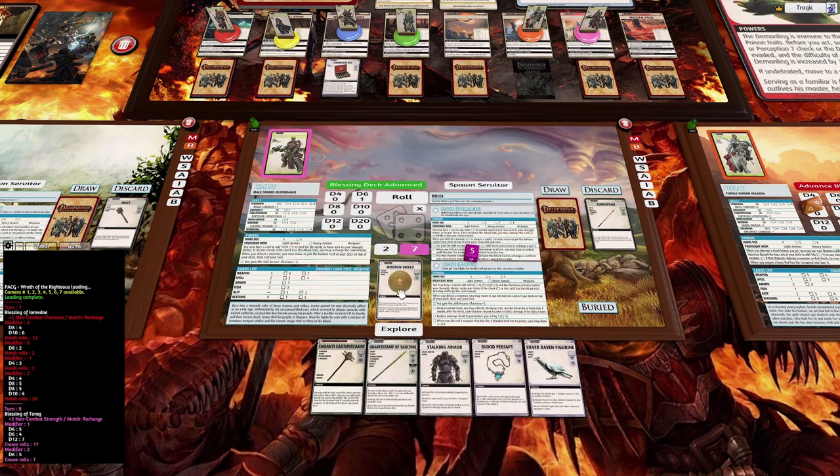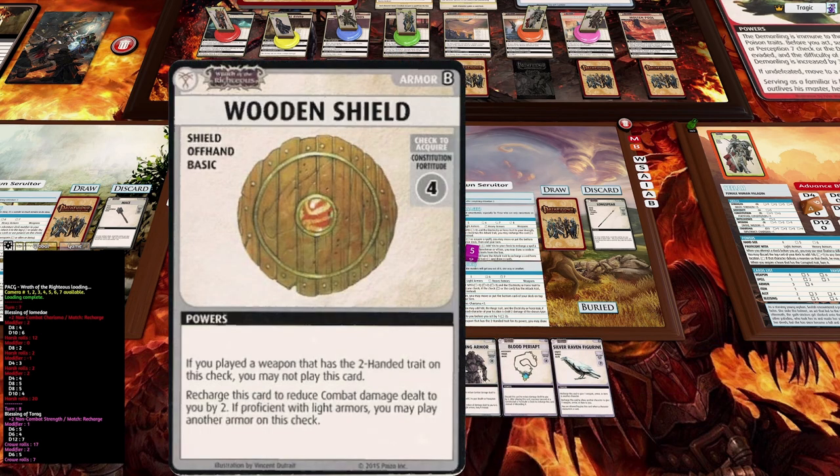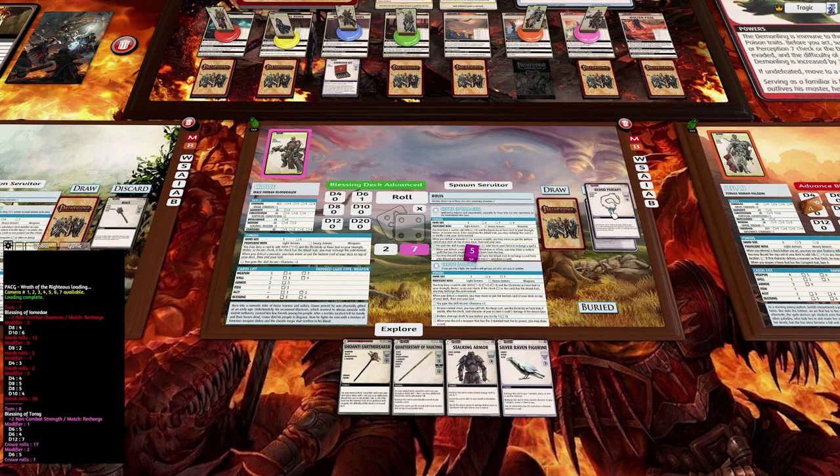We don't really want this shield because all his weapons are two-handed and we have no way of actually drawing anything else into our hand. So I'm going to discard the shield and discard another card — that's going to allow us to draw one more card.